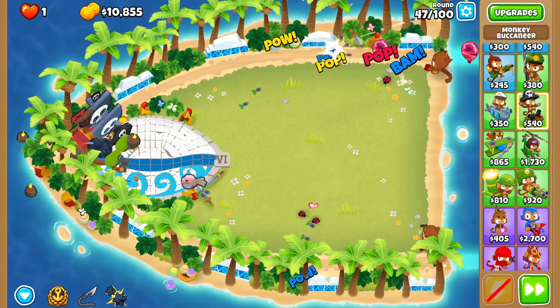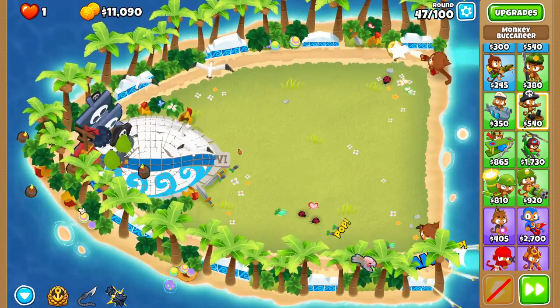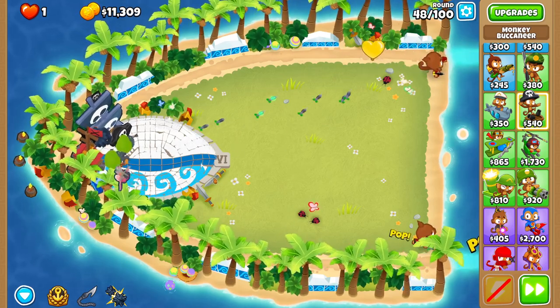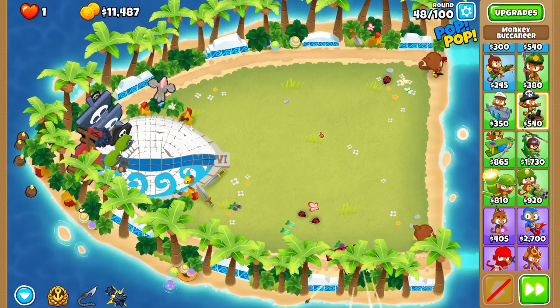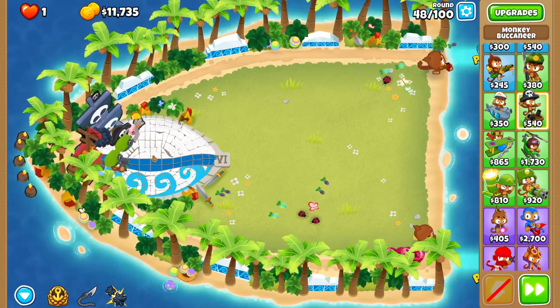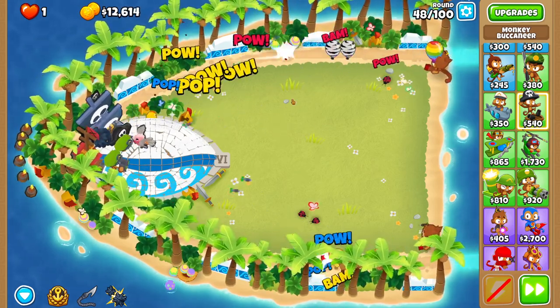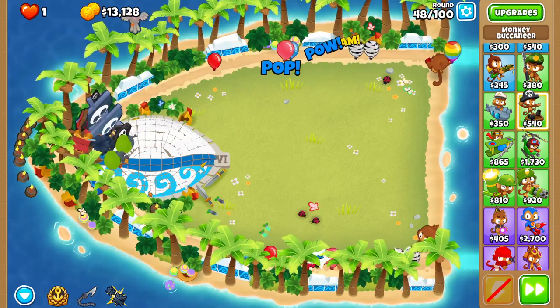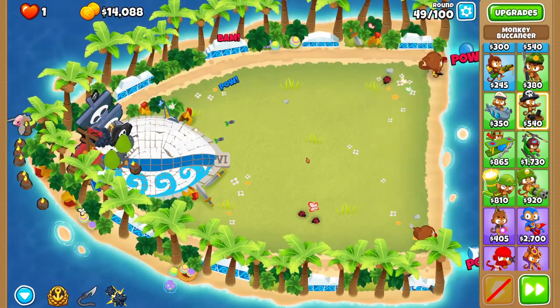This glitch where you hit restart and can put things in the pool only works on impoppable and CHIMPS, because you need to start on round 6 — that's when the pool closes. For whatever reason, hitting restart makes it open all the time. You can't even pay to open it, which is kind of funny — just realized that now.